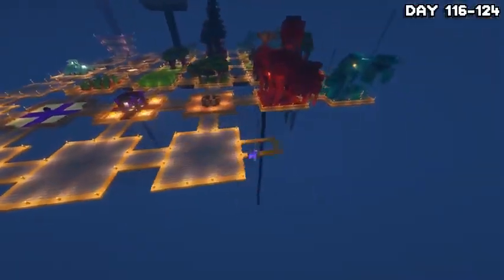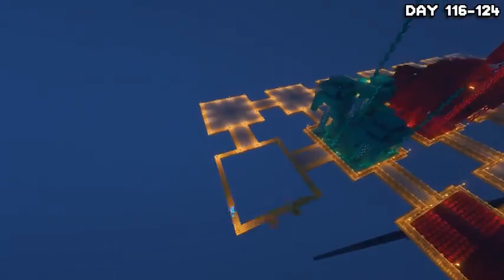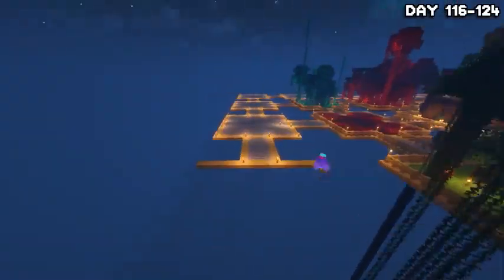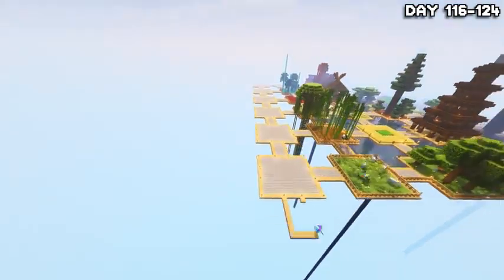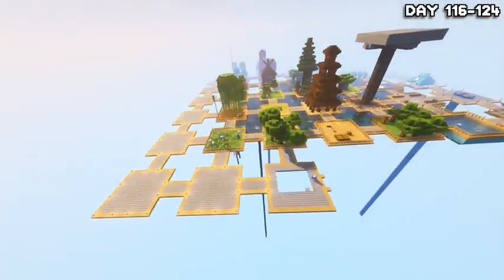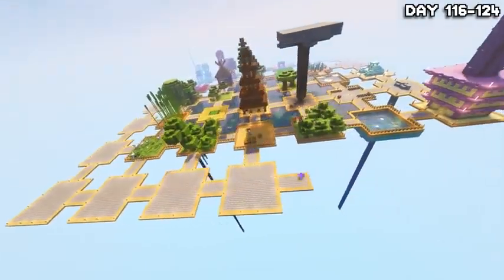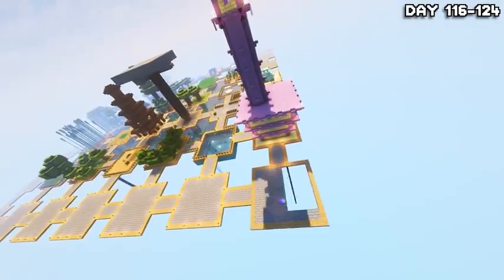I actually decided to use stone bricks for the floors and bridges because I think they look better and I'm not as poor as I was in the last 100 days, so it's time for an upgrade. Although it did take a little bit longer to do and it ate up all my wood and cobblestone. I know they don't look amazing with just stone brick and wood, but I'll change them per island to match whatever I build on each island.